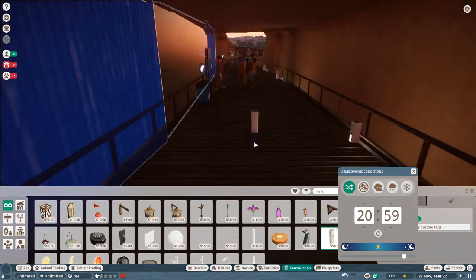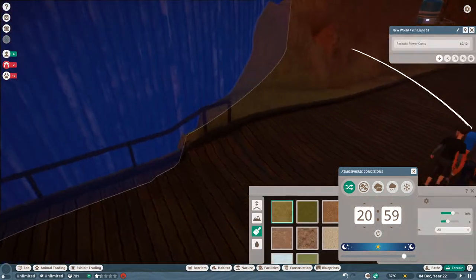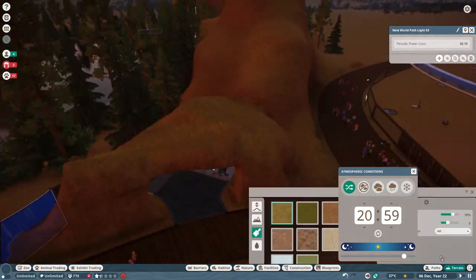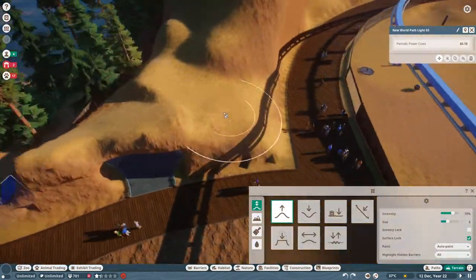I decided I wanted to add some detail to the zoo — just kind of do a quick pass of the Canadian North American zone, add some detailing bits, lighting, and I also wanted to create a little cafe, put some trees in open spots. And also I had to sort out my staff area over here, which you're going to see in a second.